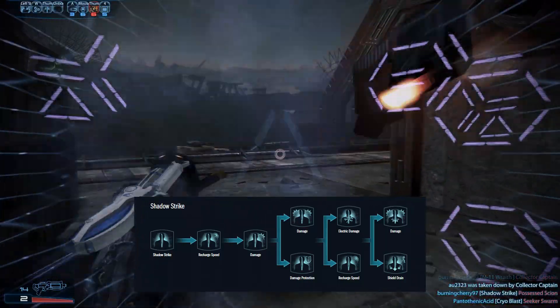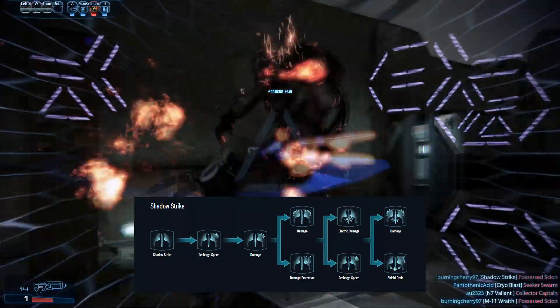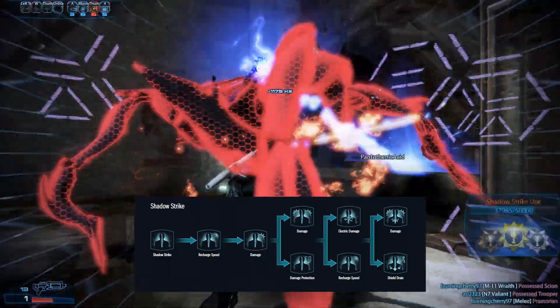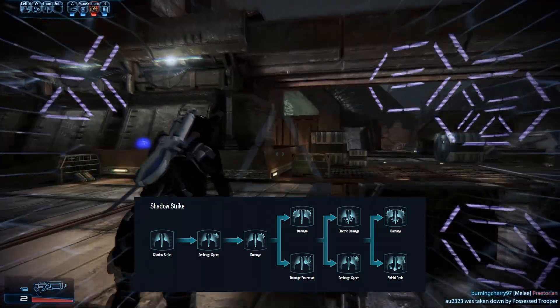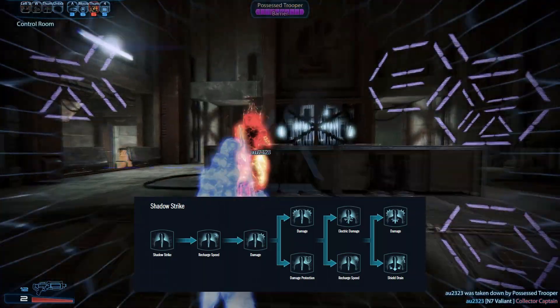The first evolution on Rank 4 gives a significant damage boost, while the second evolution grants a serious dose of damage reduction after performing the strike. On Rank 5, the recharge speed can be increased somewhat, or a damage over time effect can be added, which massively increases the damage. Rank 6 either greatly increases the damage, or gives the ability to steal shields and barriers from attacked enemies, as well as some movement speed.